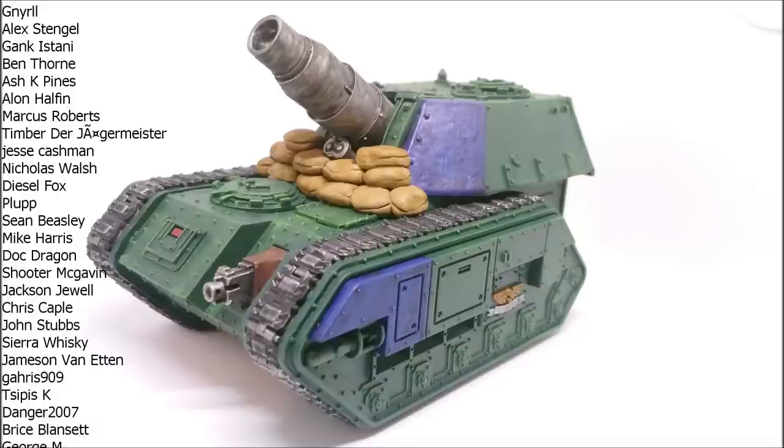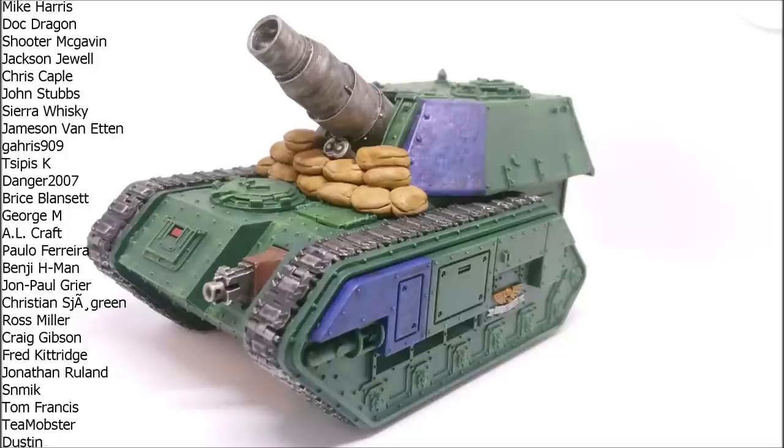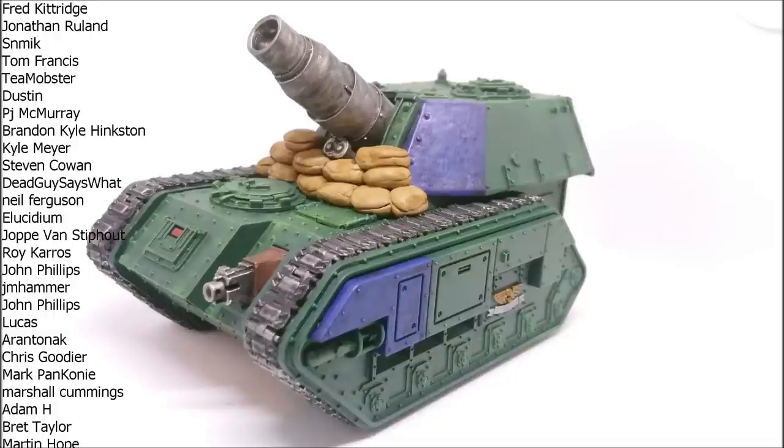For those of you that don't know, the Medusa is a Forge World artillery piece — no point checking your codex, you won't find it in there. The model you actually get is the Armageddon Pattern Medusa, and it's pretty good. For your 140 points you get a vehicle with Movement 12, Weapon Skill 6+, Ballistic Skill 4+, Strength 6, Toughness 7 — which is pretty good for artillery — 11 wounds, 3 attacks, Leadership 7, and a 3+ save.